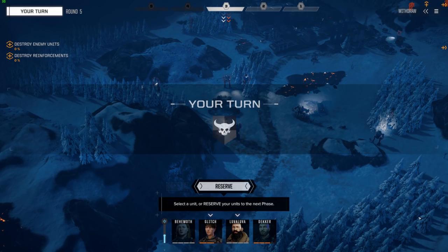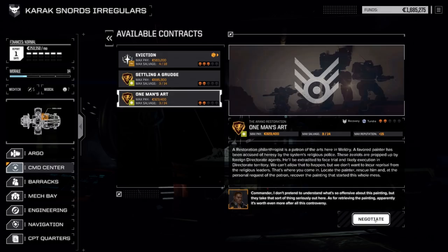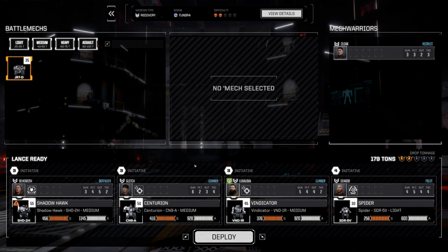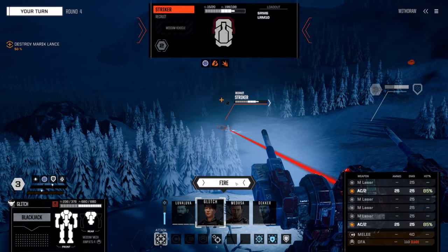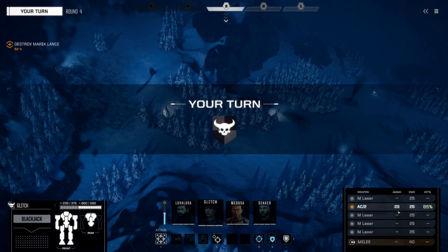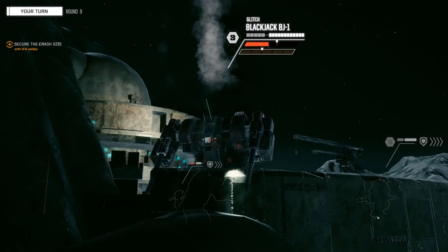This is one of the places where the game starts to feel like the mercenary simulator we were all hoping for. When you go into battle you can choose to take more money or more salvage from the field. Those on the planet also want the salvage, and the less you take the more influence you gain with that star system — which can result in weapons from that system's manufacturers being offered in the mech markets.